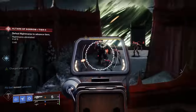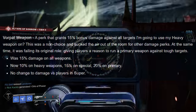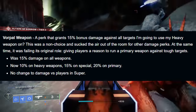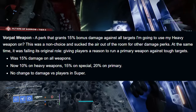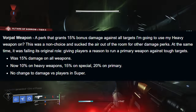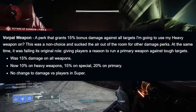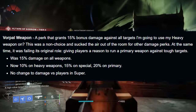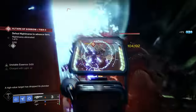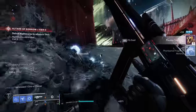But something really interesting happened with the 30th Anniversary update: Vorpal Weapon got a nerf. It still does 15% bonus damage on Specials, and actually got buffed for Primaries to 20% more damage, but for heavy weapons — which both the Reed's and the Threaded Needle are — it now only does 10% bonus damage. That's a 5% damage reduction. I remembered these weapons being close, and I thought: is that actually going to make a difference?